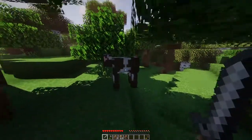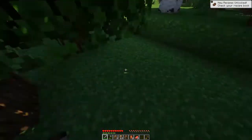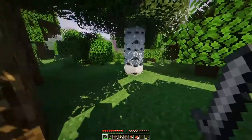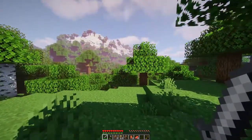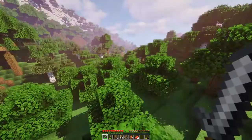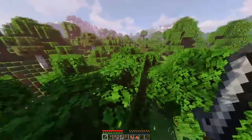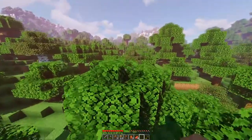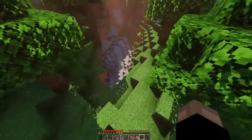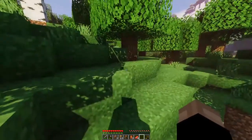I need to get rid of this — sorry cows, I don't eat cows in real life. Usually I look for a place that looks pretty but with shaders everywhere looks pretty. I heard a wolf — I don't have bones. There's a ravine — ow. Oh that's a big cave and I can already see something in there. I'm gonna ignore it.